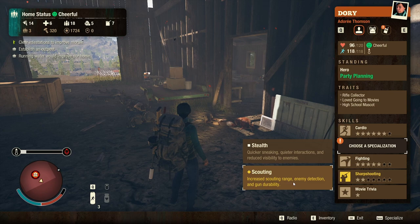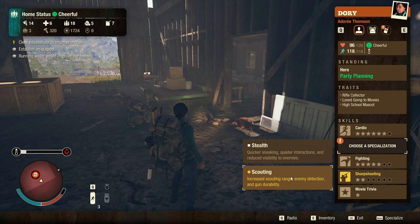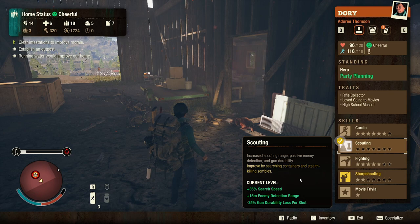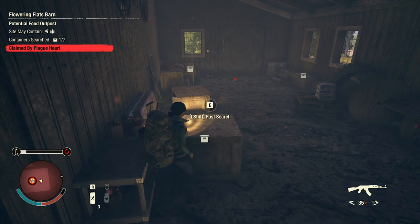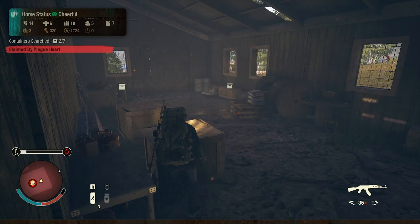Stealth: quicker sneaking, quieter interactions, increased scouting range, enemy detection, and gun durability. So I have Scouting on Chad — quicker sneaking, quieter interactions, and reduced visibility to enemies. When I'm sneaking I don't really have an issue. Yeah, I think I like this better — I just really enjoy scouting. It's very nice. Okay, we got another heavy here — another blunt weapon.